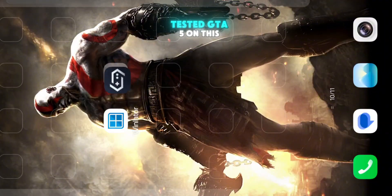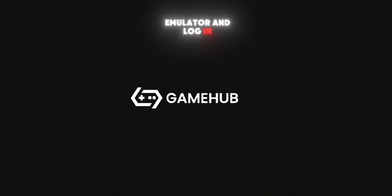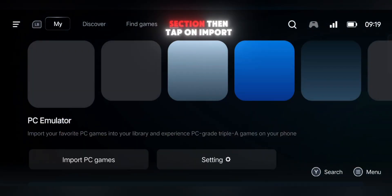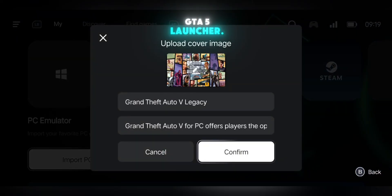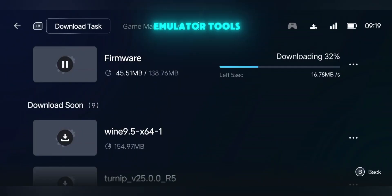Now let me walk you through how I tested GTA 5 on this new version. First, open the Gamehub emulator and log in with your Google account — it's completely safe, and there are no issues with login. Once you're on the home screen, go to the My section, then tap on Import PC Game. From there, locate your GTA 5 folder and select the GTA5Launcher.exe file. This will start installing the required firmware and emulator tools.